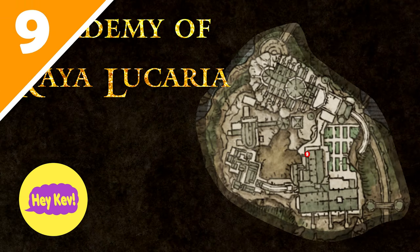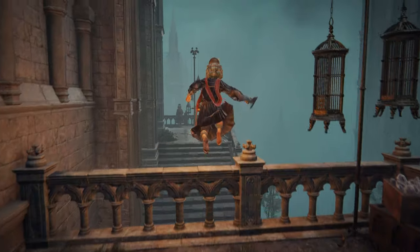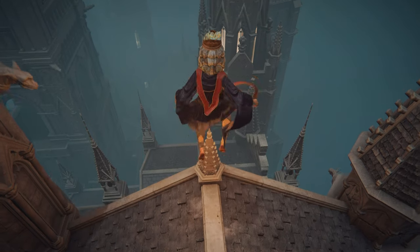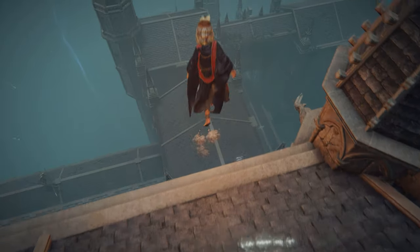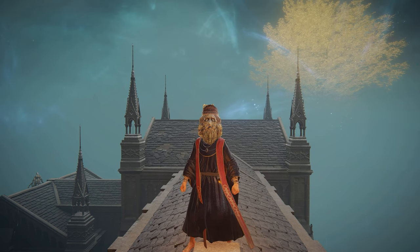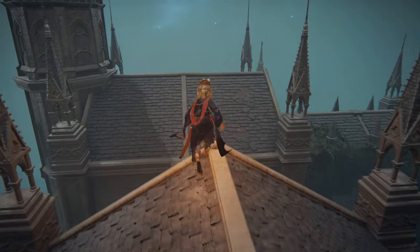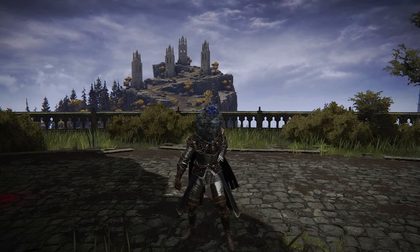Thing 9 can be located in the roof segment of the legacy dungeon. Heading here and hopping over the banister will allow you access to a shortcut and the path to the roof. Following this path, you will come to a section where carefully parkouring up will allow you onto the roof, where you'll be presented with two paths. I recommend you take the left path first. Traveling along here will allow you to find the full moon crossbow, and it'll present a way for you to get back to the right path. Traveling down that path will reveal another crab, which when killed will give you the lazuli glintstone crown.